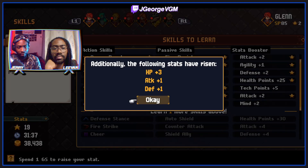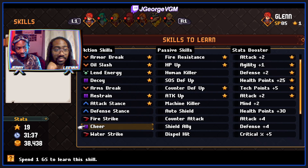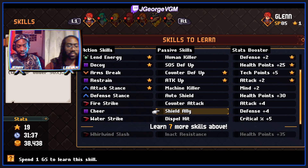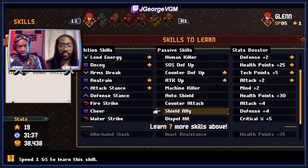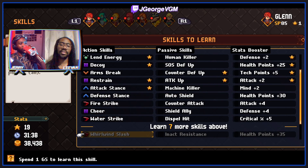We have now unlocked defense stance, fire strike, cheer, and water strike. Fire strike would pair nicely with Glenn's own oil slash. How many turns does oil slash last for currently? Three turns. We've also got some shield which triggers for three turns at the beginning of battle - that's like cover. Counter-attack: shield ally, 25% to take ST physical damage for ally with low HP - so SOS shield. There's also dispel: five percent chance of dispelling a buff when hitting them. With Glenn's fat attack stack, counter-attack doesn't seem too bad either.